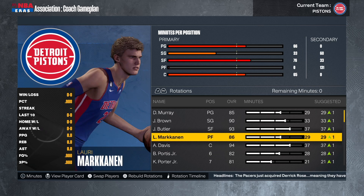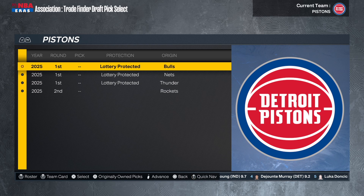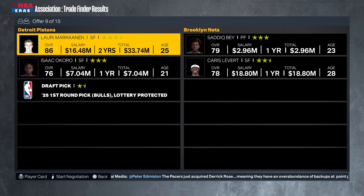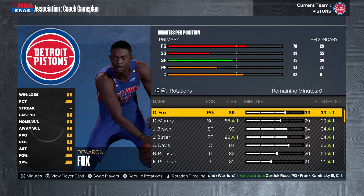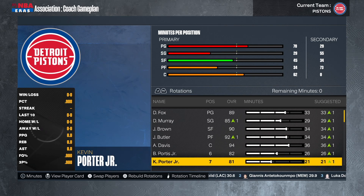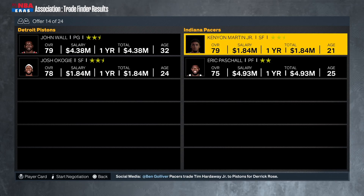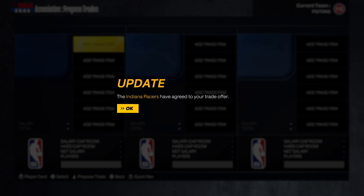Laurie doesn't really fit what we're trying to do — he's not really a defensive guy. Let's see what's out there. With Laurie Markkinen and Isaac Okoro plus a first-round pick, I can get De'Aaron Fox. I think I want to go with De'Aaron Fox — let's make that trade happen. Now I really like the starting lineup: DeJounte Murray, Jalen Brown, Jimmy Butler, De'Aaron Fox, and Anthony Davis. Off the bench we still got Bobby Portis Jr. and Kevin Porter Jr. Let's just get a whole bench of juniors — I might just do that for the memes.